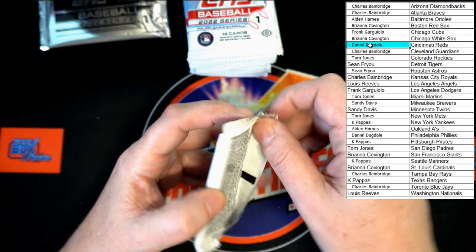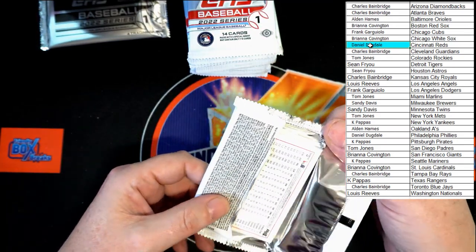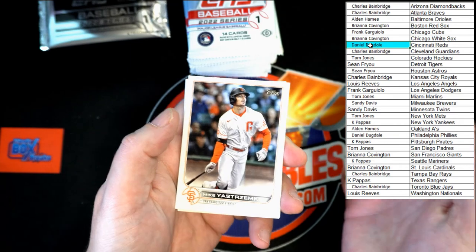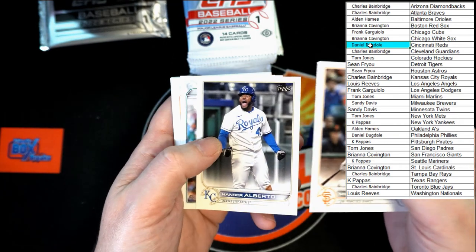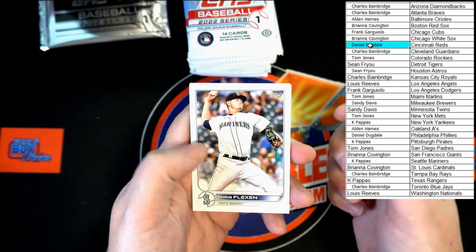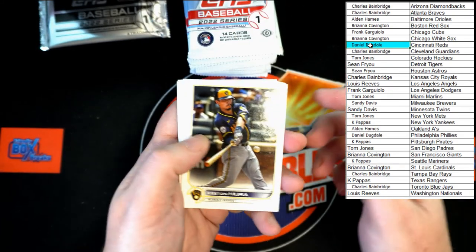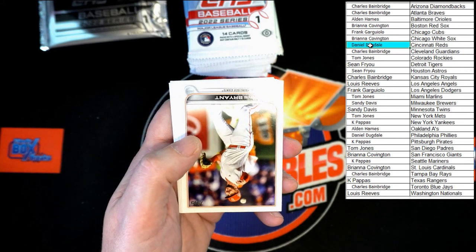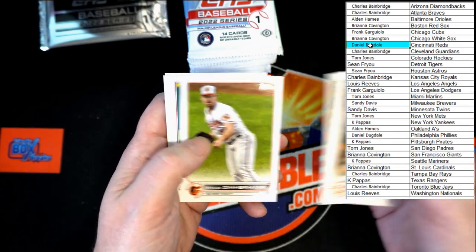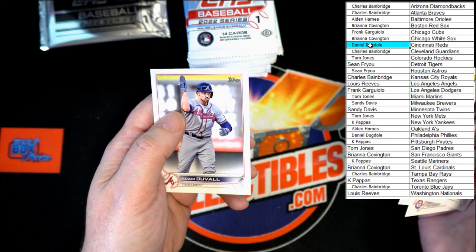Next pack. Strutsky, Alberto. Bregman. You're a Muller. Chris Bryant — got used to him in that uniform. Kim, Zimmerman, Lava, Heim, Simmons, Gant. And Duvall.